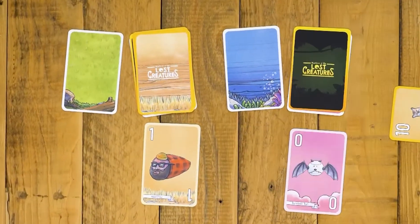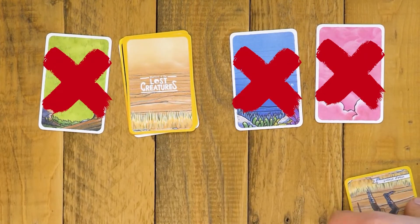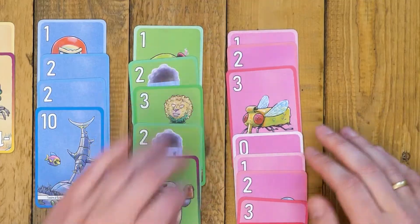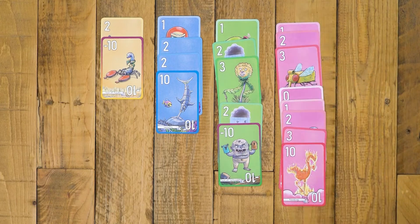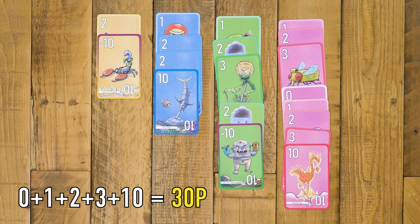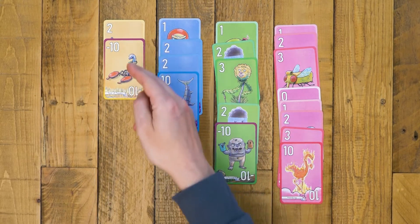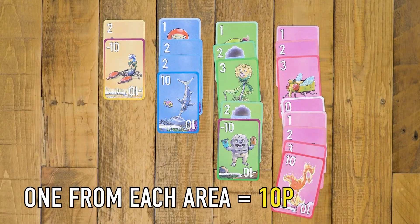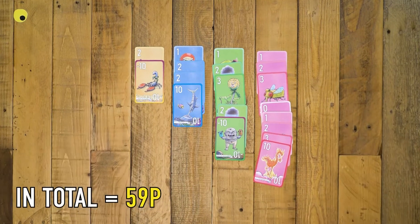The game ends when only one hunting area has cards left. Scoring. Every complete combo of 1, 2, and 3 of the same area scores 10 points. Every complete combo of 0, 1, 2, 3, and 10 scores 30 points. Every remaining creature counts according to the points indicated on the card. At least one creature of each area in your park scores 10 points. The player with the most points has built the greatest wildlife park.